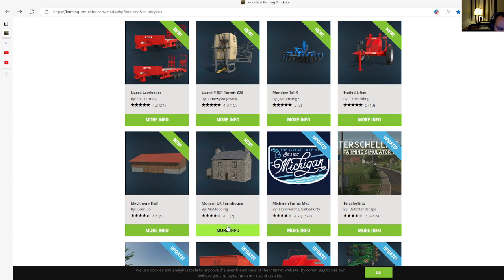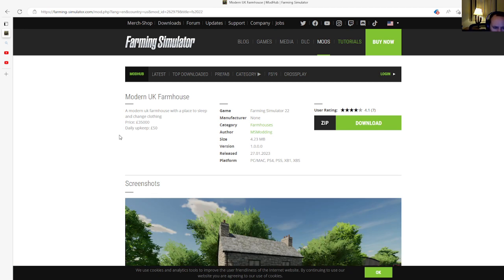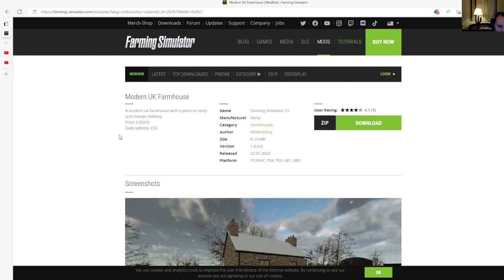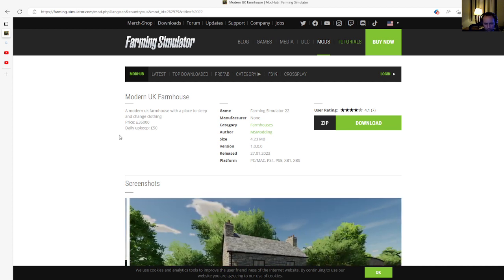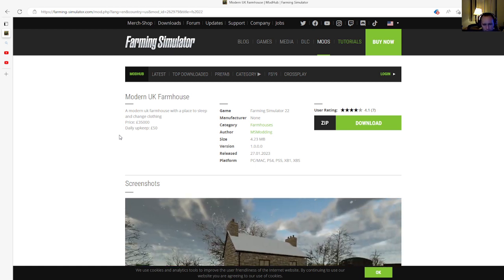Next is the Modern UK Farmhouse by MS Modern, rated 4.1 stars with 7 user ratings. It's a modern UK farmhouse with a place to sleep and change clothing. Price is $35,000, daily upkeep is $50. Category is farmhouses, file size 4.23 megabytes, version 1.0.0.0, released 27th of January 2023, available for PC, Mac, PlayStation 4, PlayStation 5, Xbox One, and Xbox S.